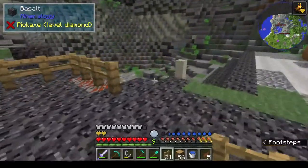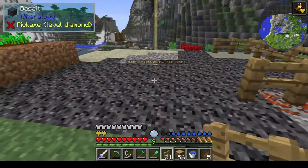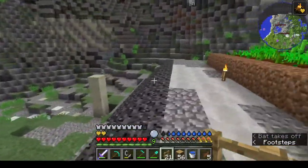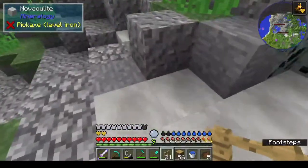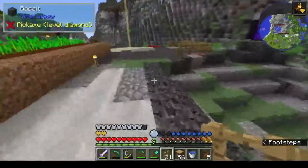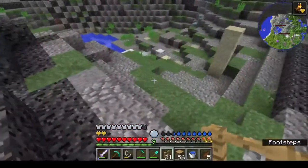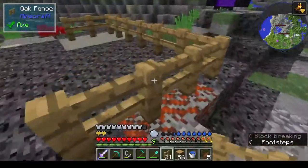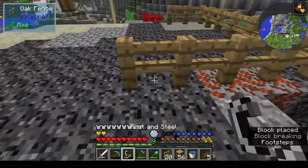I do want to eventually flatten this land up. This is gonna look a bit weird. Let me relocate that fence to there, and this one to here. Perfect. Shift-click to place everything on there. Make sure the place is nice and well-lit. This is only temporary until we can eventually make some better accommodations.